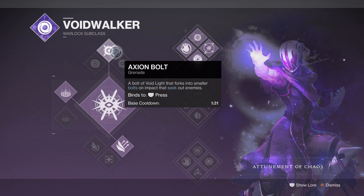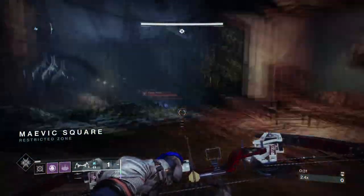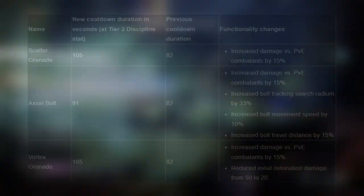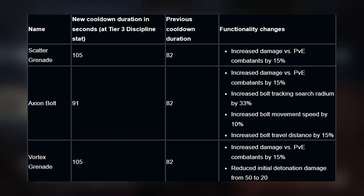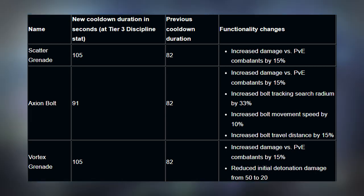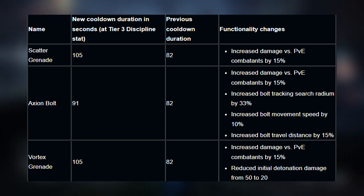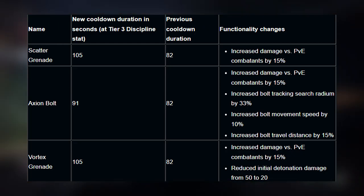Before we head in, we need to understand why Axiom Bolts are viable as they are now. Bungie adjusted how some subclasses and abilities will work once Witch Queen comes around, and Axioms received a buff in a few areas: a 15% damage buff against PvE combatants, Bolt Tracking increased by 33%, Bolt Movement increased by 10%, and Bolt Travel Distance increased by 15%.